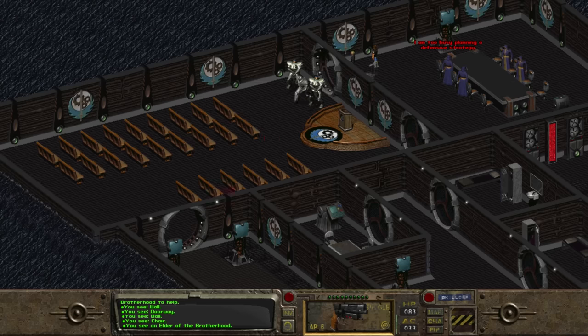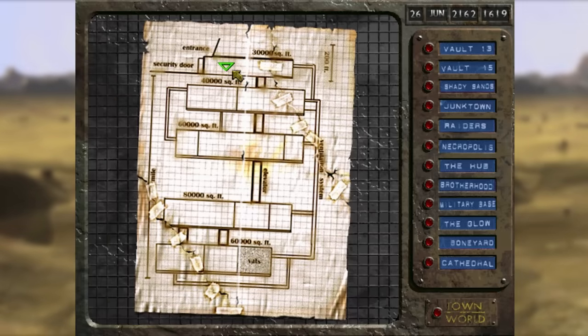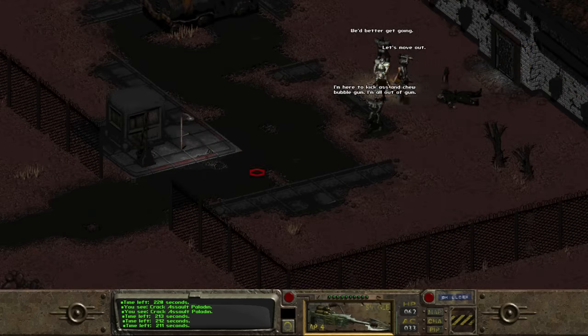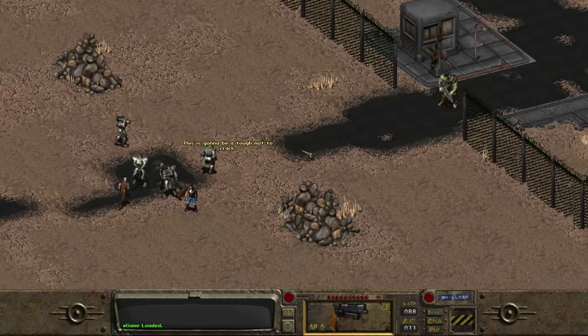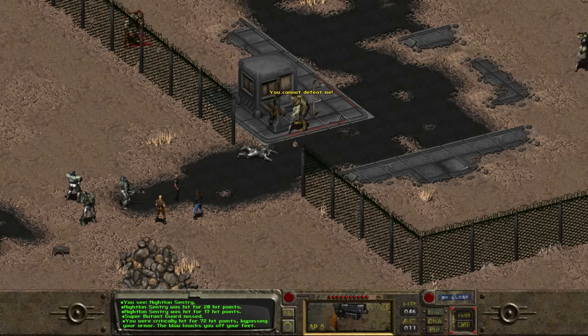Maxson has nothing further to say, so leaving Lost Hills, we head back to the Mariposa military base. This time when we arrive, four paladins walk in from the west. The game describes them as crack-assault paladins, and they have a variety of things to say, including, "I'm here to kick ass and chew bubblegum, but I'm all out of bubblegum" — which I believe is a reference to the 1988 science fiction horror film They Live, directed by John Carpenter. Tragically, these paladins don't actually enter the military base with us. They help at the entrance, but once we go inside, here they stay.